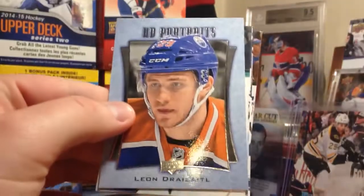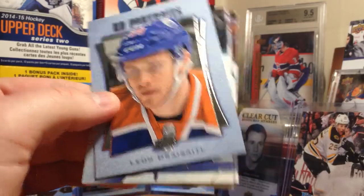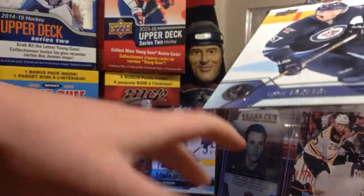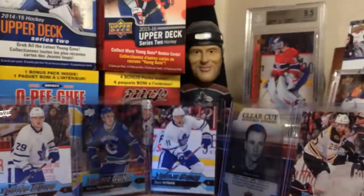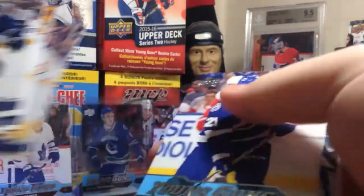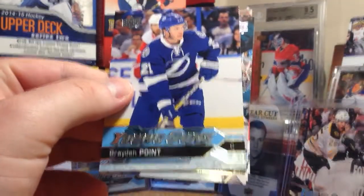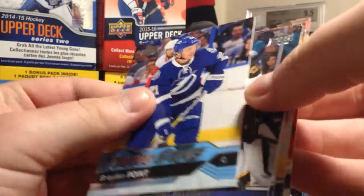We have Upper Deck Portraits of Leon Draisaitl. Let's continue rolling on here. The first box we had like eight Young Guns. Oh, got another one here — Brayden Point Young Guns. That's not too bad of a Young Guns to get.